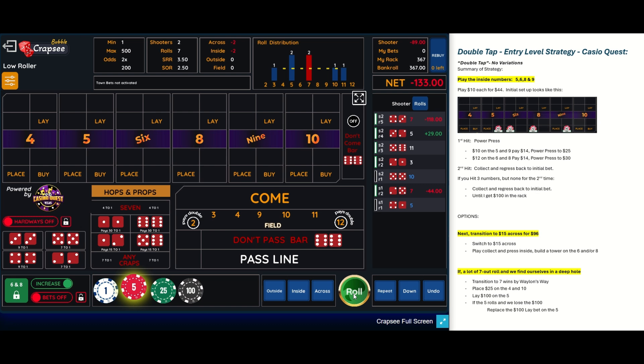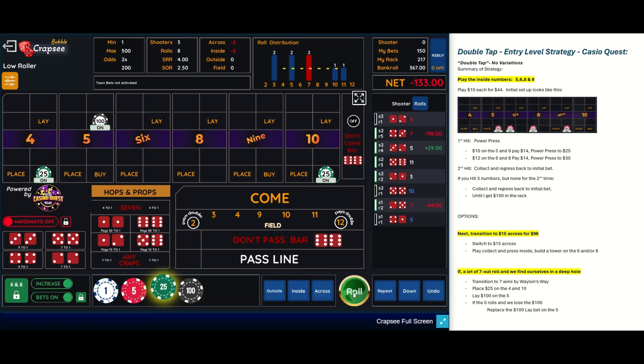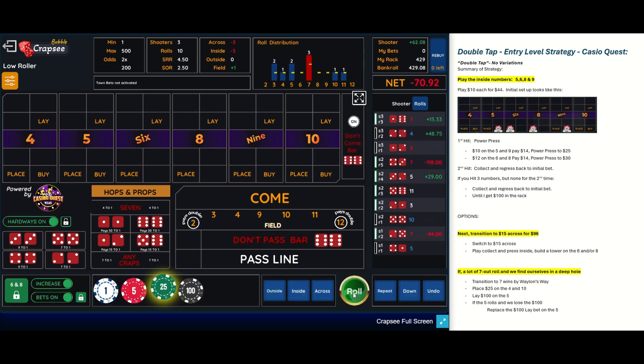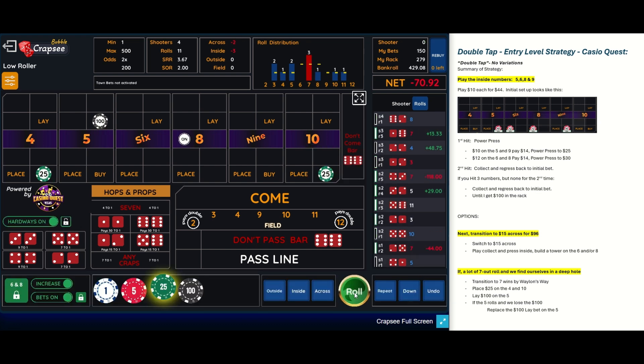So I think we're going to transition to the seven wins strategy. We're going to go to Seven Wins — this was a strategy that Waylon's Way video showed us. Basically you're putting $25 place bets on the four and the ten, and a lay bet of $100 behind the five.